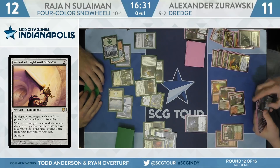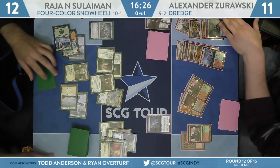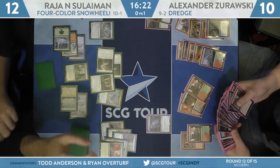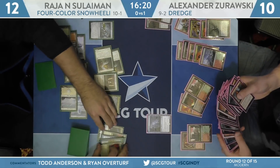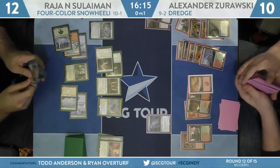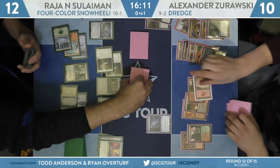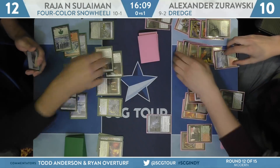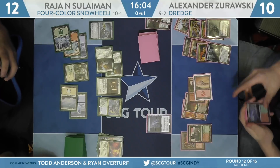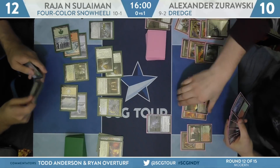Sword of Light and Shadow — one of those equipment you see occasionally with Stoneforge Mystic, but most of the time you see either Feast and Famine or Fire and Ice. I've seen a small amount of Sword of Sinew and Steel, but it never does anything — it's kind of like the Sword equivalent of Manriki-Gusari. The blue-white one does two things I wouldn't expect a blue or white deck to do: put a +1/+1 counter on something and proliferate. So you get to put two +1/+1 counters on a thing. The blue-white one does not excite me.